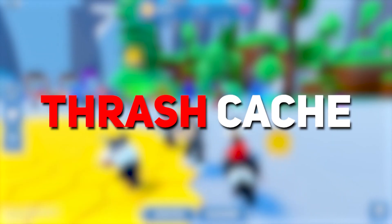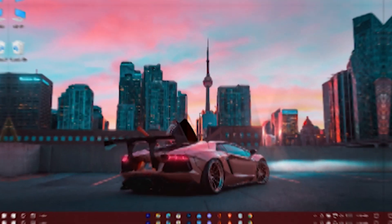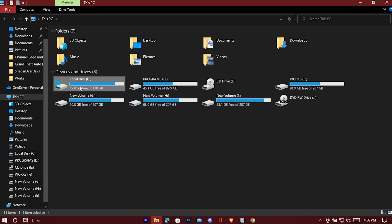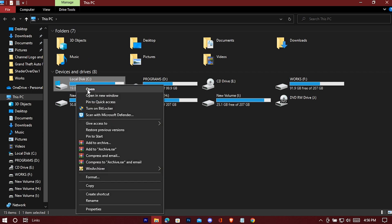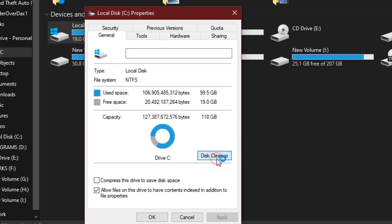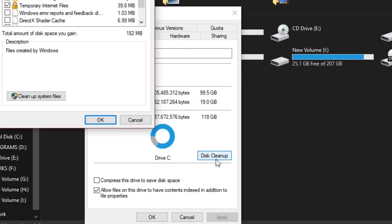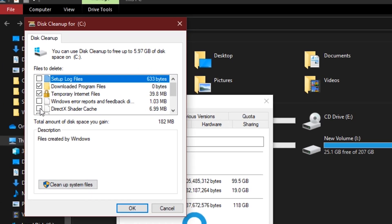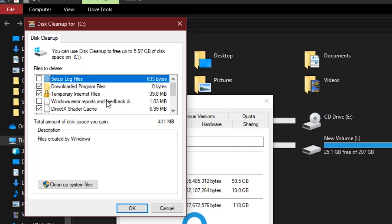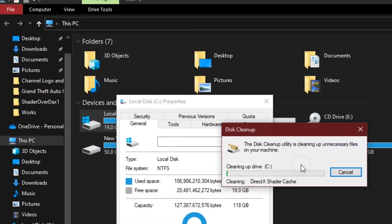Now let's take out some trash. Open PC and right-click on your Windows drive, go to its properties, hit Disk Cleanup, check the relevant boxes, click OK, and delete the files.